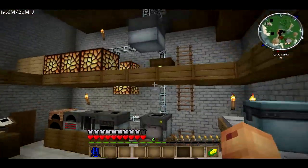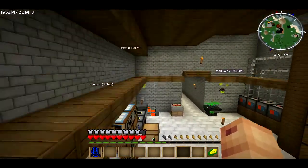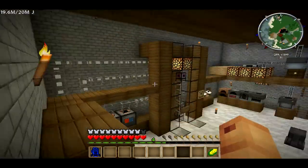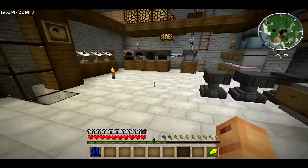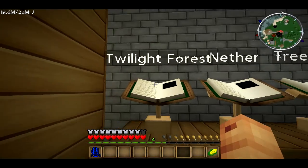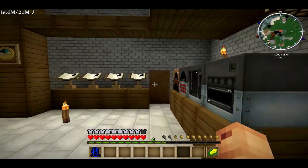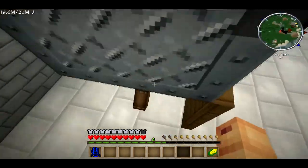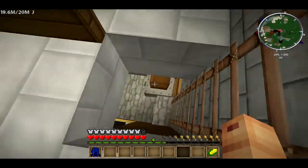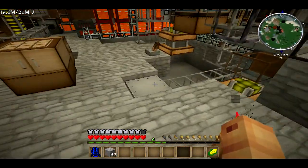This has been about four days of work. Here are all our books — this is why we don't need the twilight portal. We have books for the nether, the treehouse, and that stuff. Let's go down here.